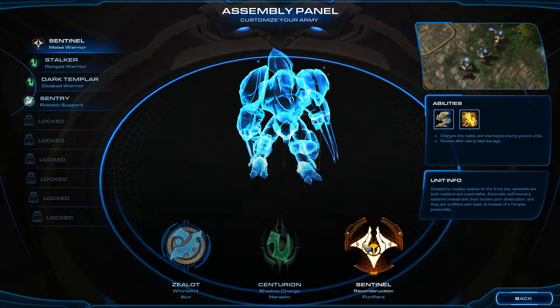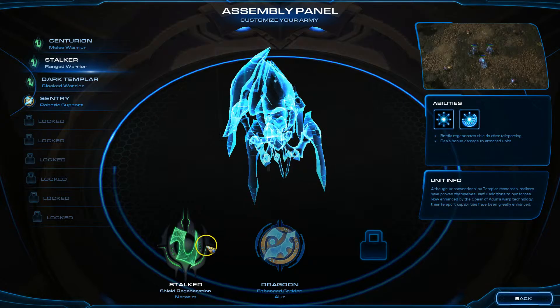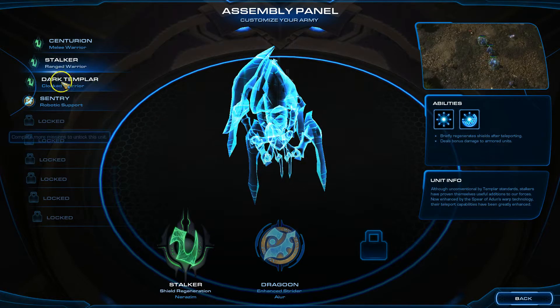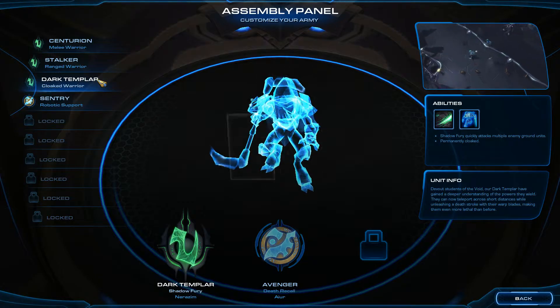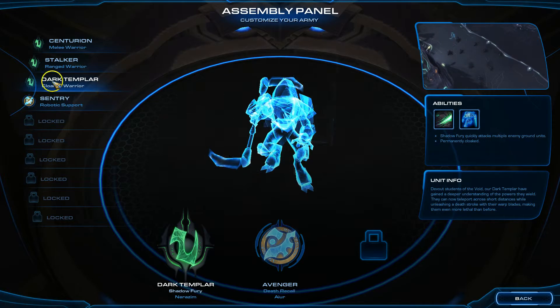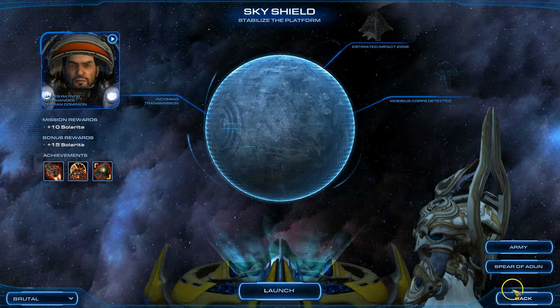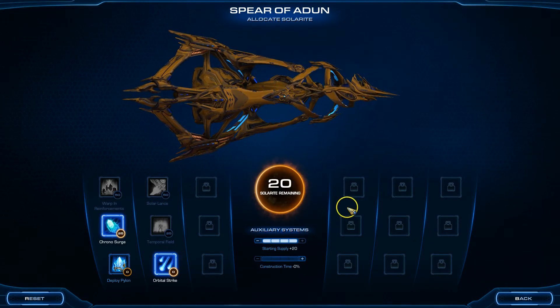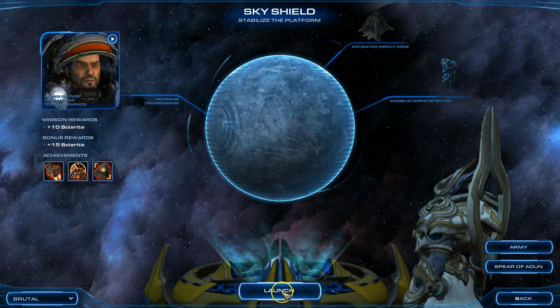For the Zealot I will be using the Shadow Guard with Shadow Charge. I could use the Purifiers — 'The enemy shall be purified' — but most people will not have unlocked the Purifiers by this point, so I'm not going to be using them. I will be using the Blink Stalkers because they're so darn good. I'll be using the Dark Templar with the Shadow Fury attachment, which allows them to do a ridiculous amount of damage. I won't be using the Sentry at all.